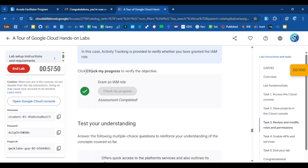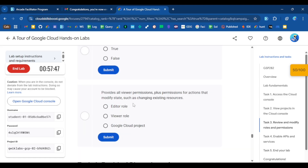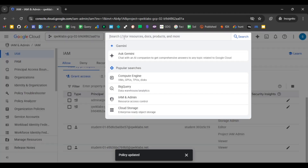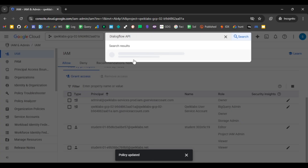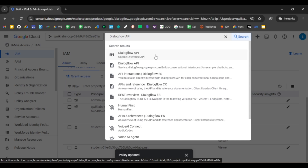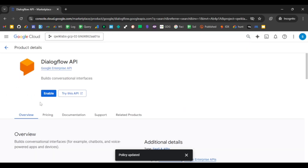Click the Check My Progress button — this task is now completed. Moving to the next task, which is very easy: you just need to enable an API. Copy the Dialogflow API name, go to the search bar, paste it, and click on the Dialogflow API link. Then click the Enable button to enable this API. It will take a little time.